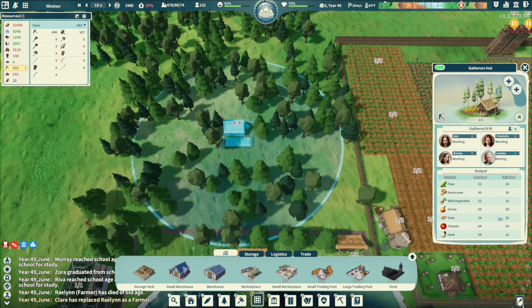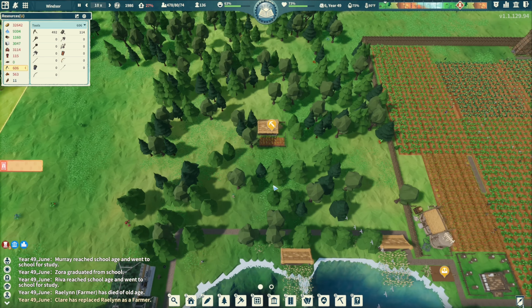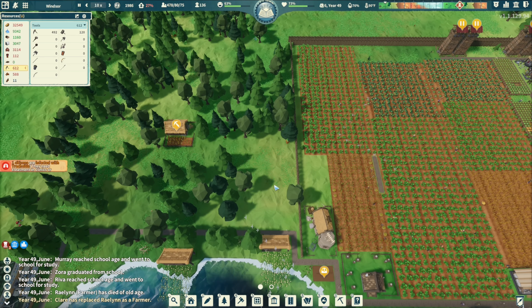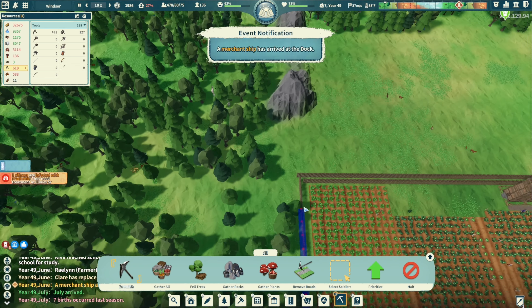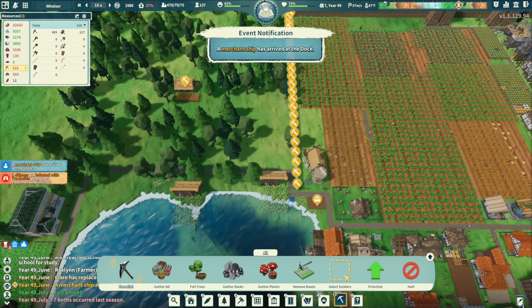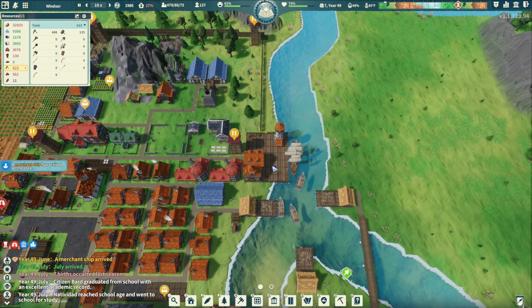Is this herb garden even doing anything? Besides the herbs, it's not really doing anything — let's get rid of it. Then we're also going to demolish this fence since there's no purpose for it with nothing coming from that side.